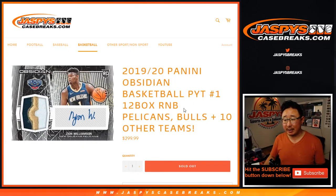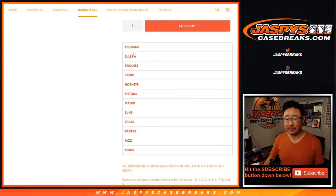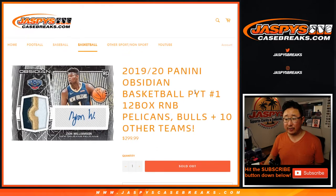Hi everyone, Joe for JaspiesCaseRates.com. Quick little number block randomizer for the Pelicans, Bulls, and 10 other teams. Look at that — so a lot right here. This fills up pick your team number one, so check out our other videos.